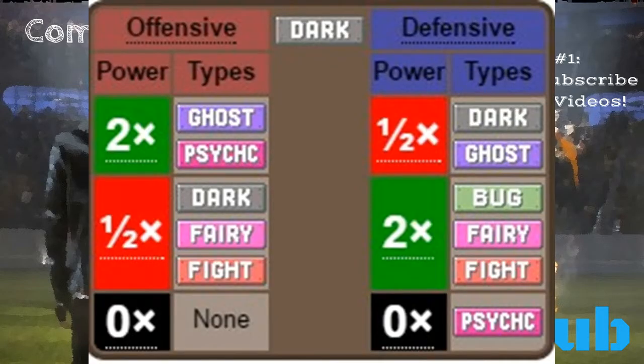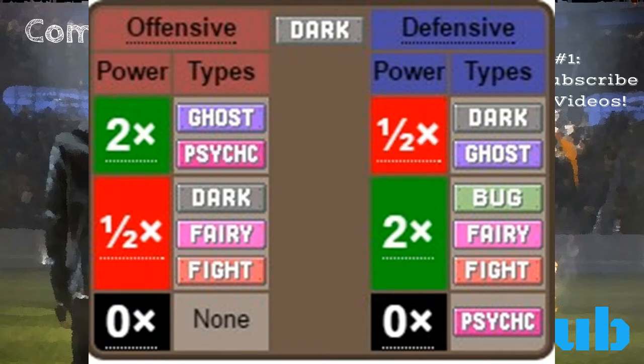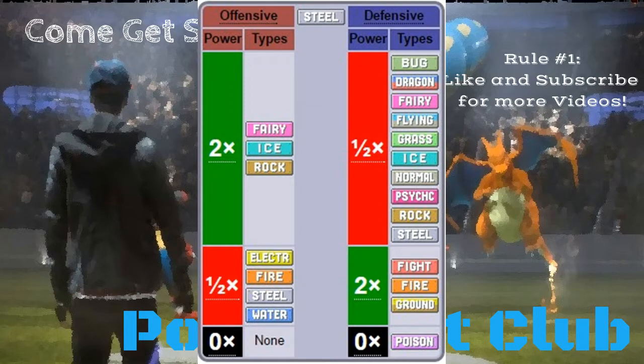What's interesting to note about Gen 2 is that we're going to see our first dark type Pokémon. Dark type attacks are already in the game and are extra powerful against ghost type and psychic, while dealing less damage against dark, fairy, and fighting. As our first dark type Pokémon are introduced, their defensive qualities become important: dark types resist dark and psychic and are weak to bug, fairy, and fighting. This means Heracross is going to be a great counter to Tyranitar, which is the only dark type Pokémon that's really going to be in the top tier right now.